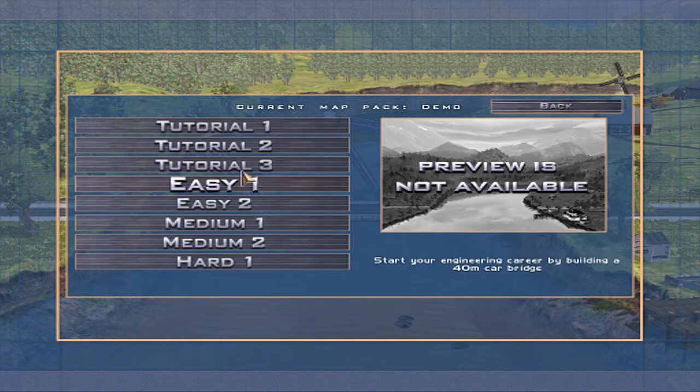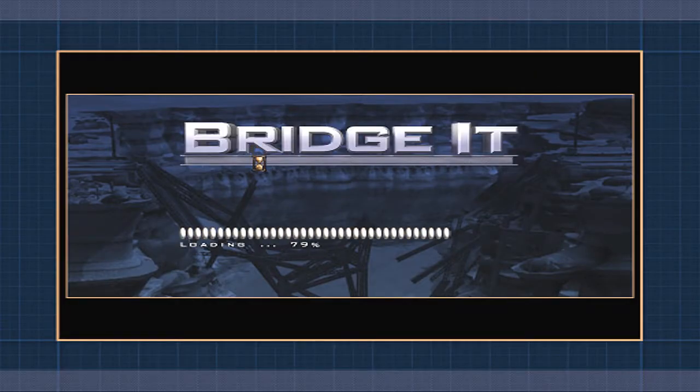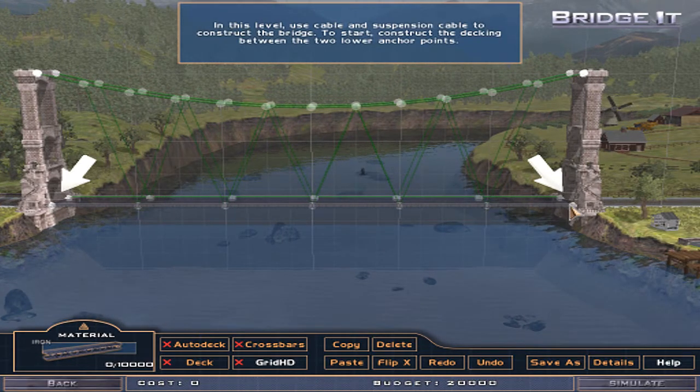Cables and suspension cables. 120 meter tutorial train bridge. We need a thing. Oh my god. In this level, use cable and suspension cable to construct the bridge. To start, construct the decking between the two lower anchor points. Holy shit, look at this one. We need to get an earthquake.